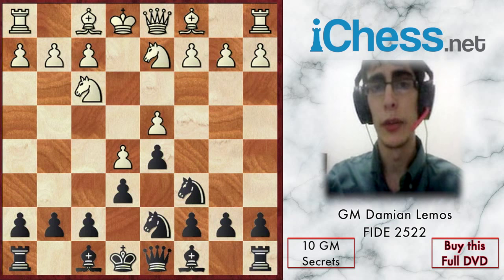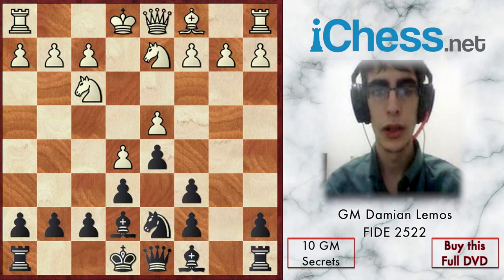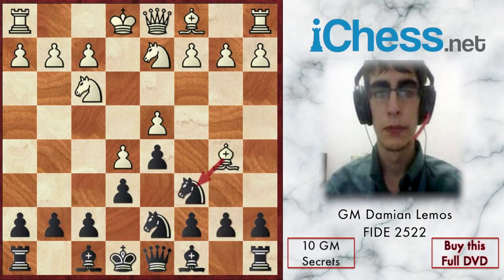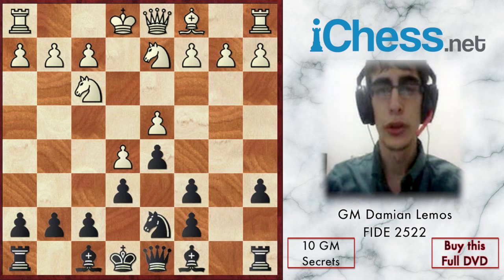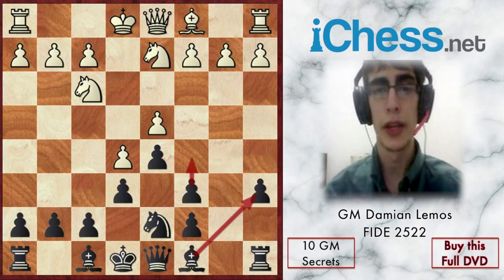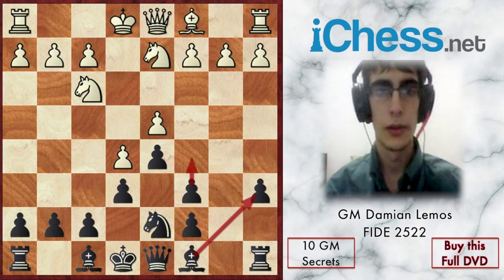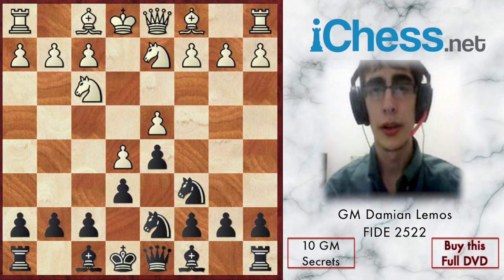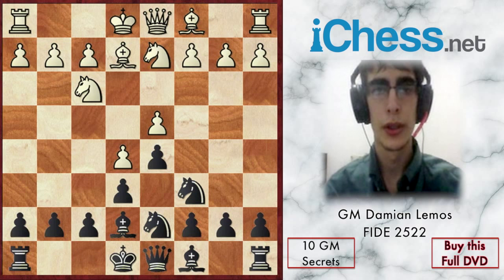White has to play Be2 or maybe Bb5. Bb5 makes sense too, but in some variations after a6, bishop takes, pawn takes, I like black's chances because we have the bishop pair. The position is closed but we can try opening it by playing a5, Ba6, maybe c5 at some point — we shouldn't underestimate the bishop pair.